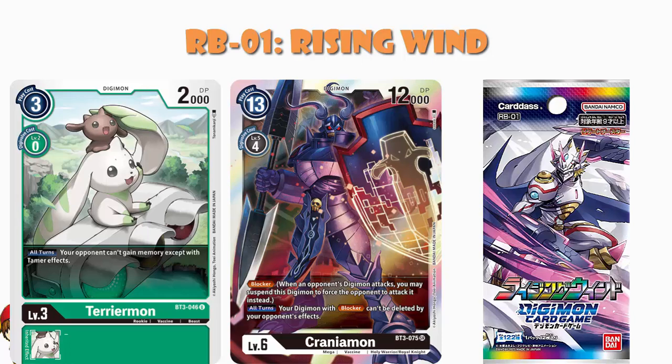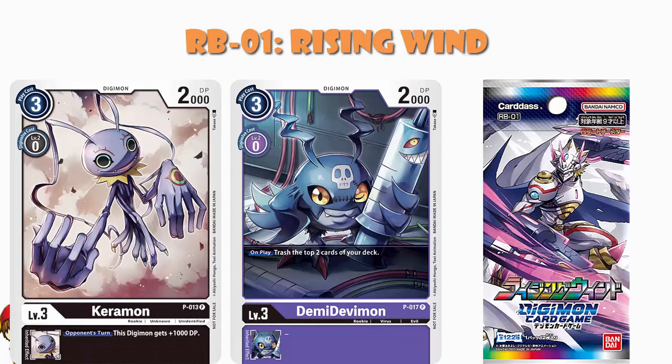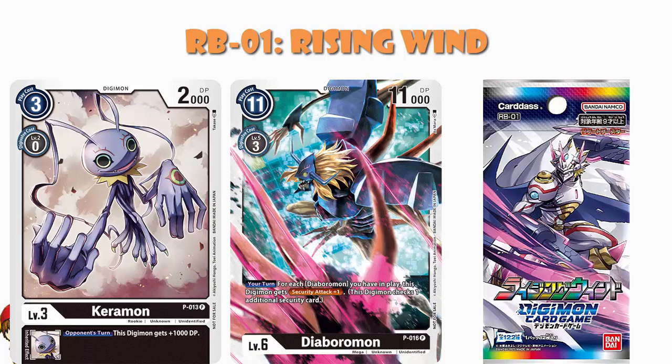And then we've got some of those purple and black promos from the early days — the Demi Vemon is coming back, and the Keramon from that same promo pack, and the Diaboromon from that same promo pack. Bearing in mind, these are promos that came out a while ago and some of them you can't just run around and pick up super easily. So not only are they giving us exciting new cards, which is awesome, but they're also giving us these reprints — some of which are fairly standard good cards from previous sets, but some of which are awkward-to-get promos we're just struggling to find.